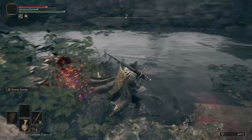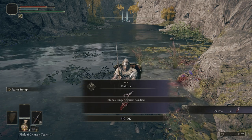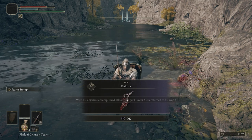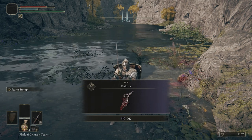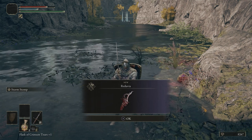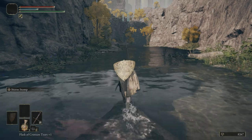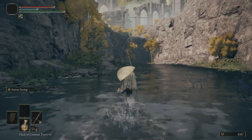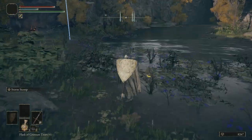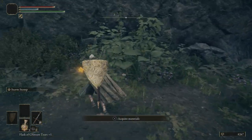Whoo, that was close everybody — that was close. He gives us this dagger that I'm not even going to try to pronounce because I will just butcher the name. Pretty cool dagger if you're doing a bleed build or a dex build and you just want some bleed buildup — awesome dagger to start with. That is a tough fight. He did hit me with blood loss and it took off a huge chunk of health — I had to actually use two flasks.